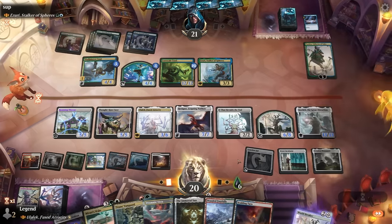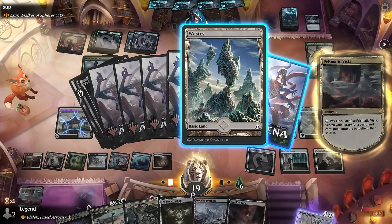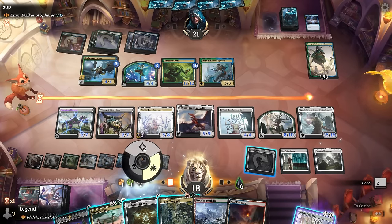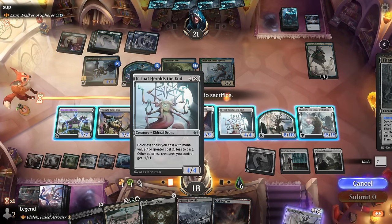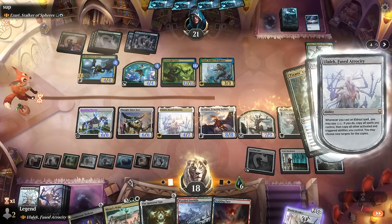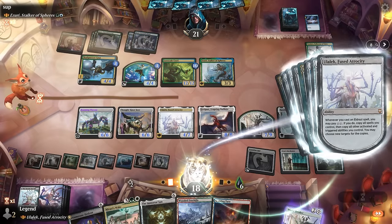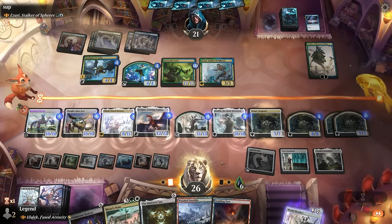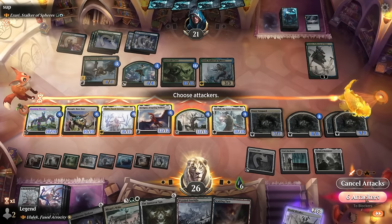We play Vanguard and should be able to copy it twice now, sacrificing It That Heralds the End at this point. Gain some more life, let the triggers resolve. Not bad — I think we can attack. If I go all out we'll see what happens, but I've got high hopes.